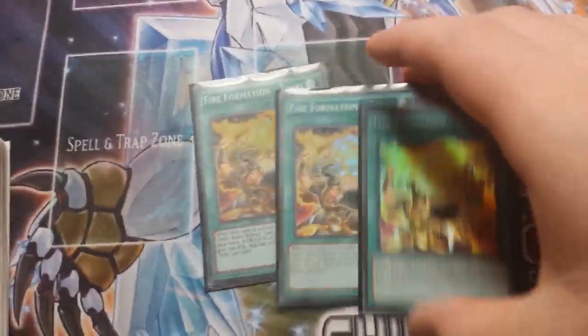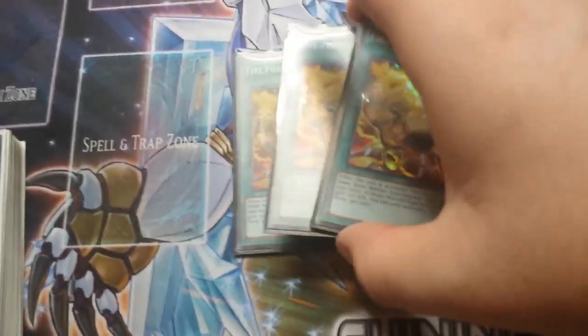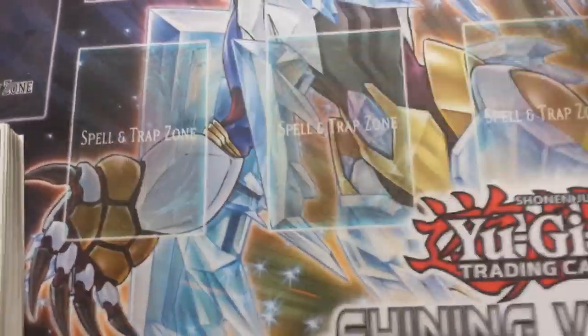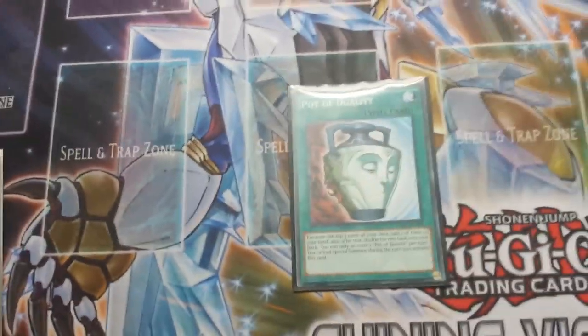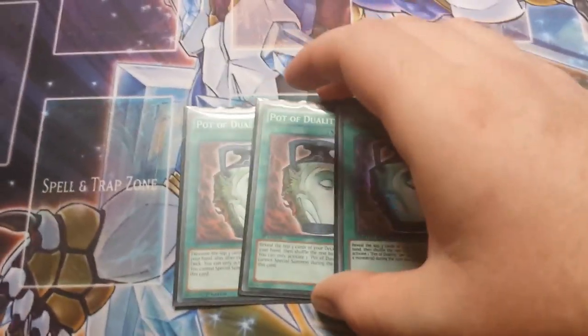Spells. Tenki — search your deck. You're running like 13 monsters. You need to get to a monster quickly. It's anti-meta, you gotta push damage, you gotta put pressure, you gotta get your floaters, you gotta get your engine going. So Tenki's gonna do all of that — get Tenki, get whatever you need, get more defense.